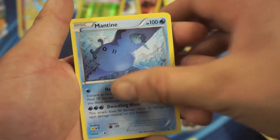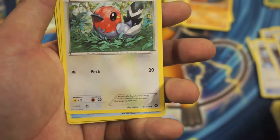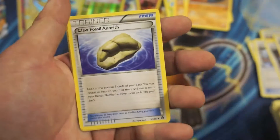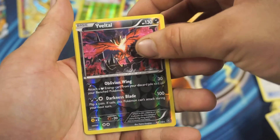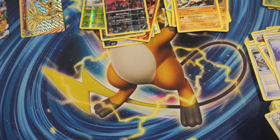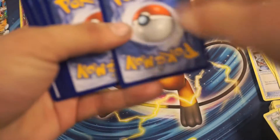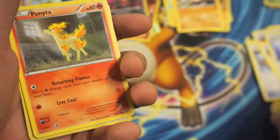We got a Mankey, Mantis, Sneasel, Hoppip, Fletchling, Claw Fossil, Anryth, a Yvital Reverse Holographic Rare, and a Primate Rare. So Yvital is not a bad card — it's a pretty playable card. So far the pull ratios have not been the greatest. This is why I very rarely ever get Steam Siege — because the pull ratios are bad. Hopefully we'll get something better.